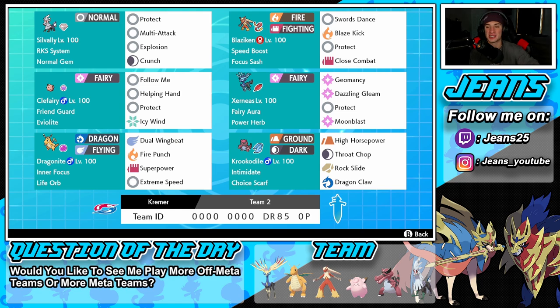Right next to Clefairy is the one and only Xerneas, and if we can set up this Pokemon in any battle with Geomancy, it's over. You guys know how powerful this Pokemon is once it gets set up — it can outspeed everybody, it hits like a truck, and it's super bulky so it can soak up shots as well. It's holding Power Herb with Geomancy, Dazzling Gleam, Protect, and Moonblast.